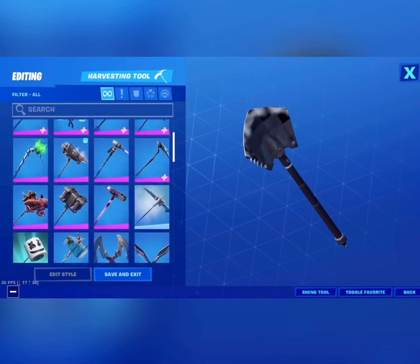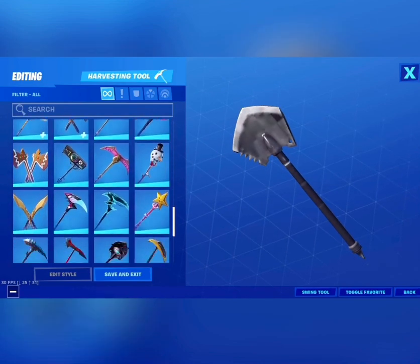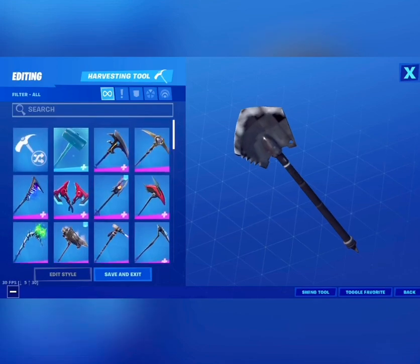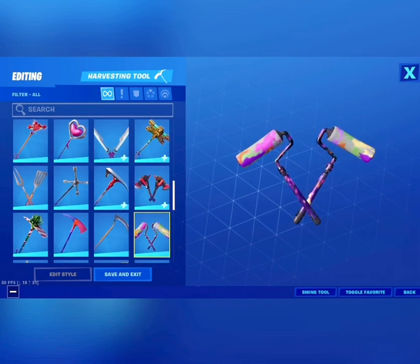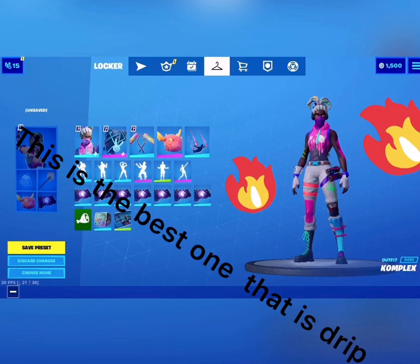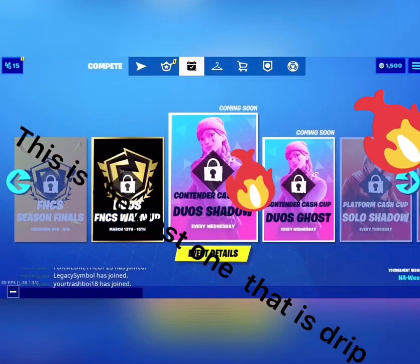A lot of people like this skin. I won a fashion show with it the first time I used it, and I won first room. Make sure to have a good emote with it too. For the pickaxe I'd say to use this one right here — the paint brush. It looks very nice with this combo.